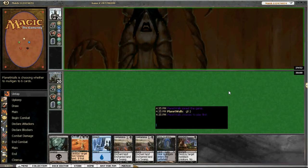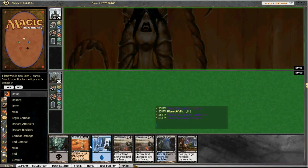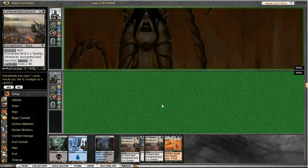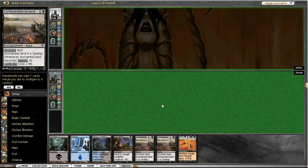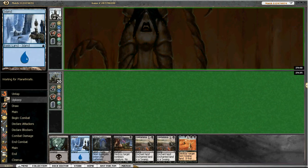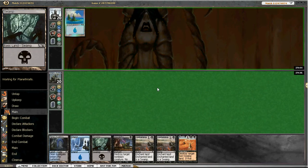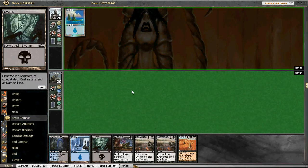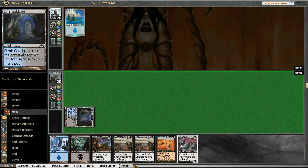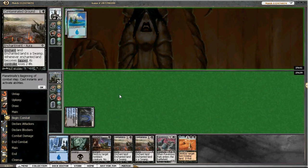Welcome to another match against AJ and we're on the draw. I think we're actually gonna try this out - I don't know if it's a good idea but we have three of our land destruction spells, and that might be enough to slow him down. I'm not gonna mulligan. He kept his seven and we have a ravenous rats, which is gonna help us a bit.